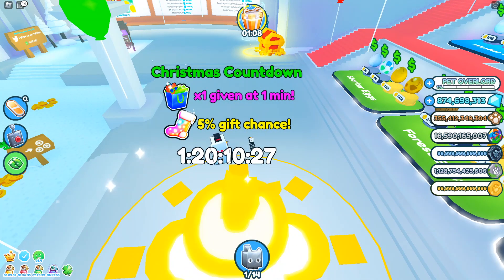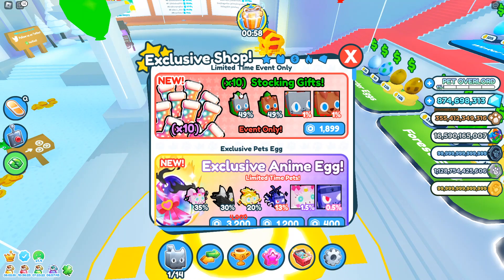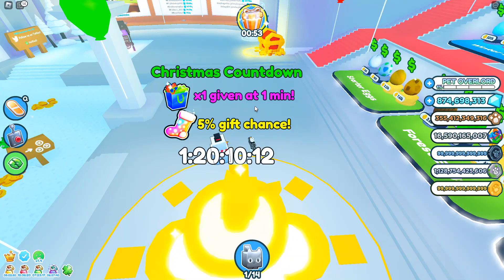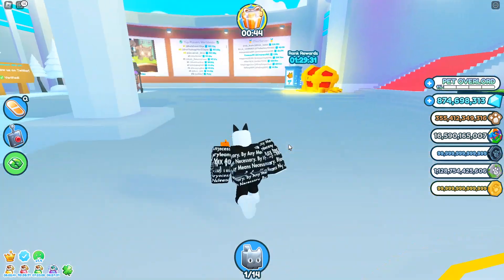Also guys, this Saturday we get a 5% chance of getting a stocking exclusive egg gift. The stocking contains the elf cat and the elf dog, with a 1% chance each of being a huge. So make sure you guys log in at one minute before the update — there is a timer right here. It happens every Saturday at 11 a.m. Central Standard Time.